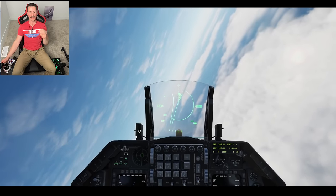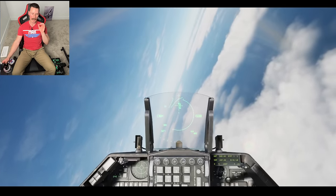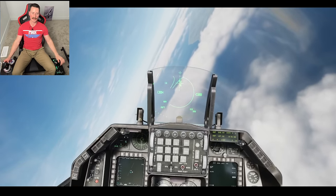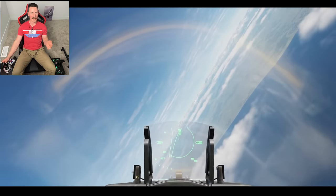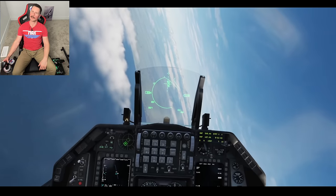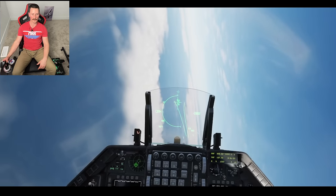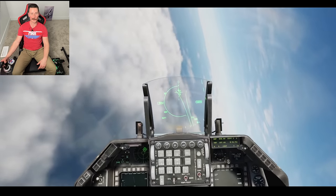The Viper is built for basic fighter maneuvers. John Boyd was one of the original designers of this thing and he said, 'I don't care about anything else, I just want it to be a solid dogfighter' — and I think he's certainly done that. The sim does a good recreation of the dogfighting. We'll do some more dogfighting down the road. Thanks so much for watching — the best compliment you can give me is just watch another video. And you can dominate that like button if you'd like. Every time you dominate the like button, a MiG-29 somewhere gets shot down by a Viper. Thanks for watching, everybody — have a great day.